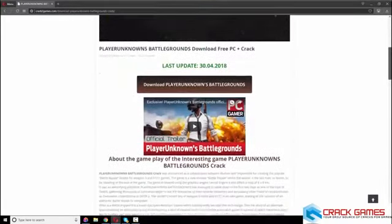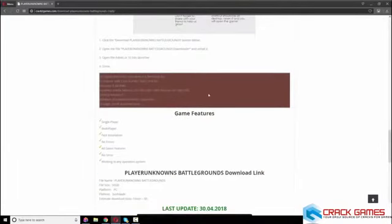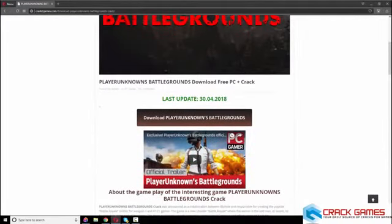The most important thing you need to check before downloading the game is the requirements. You need to meet the minimum requirements, otherwise you will face problems. Now just click 'Download PlayerUnknown's.'